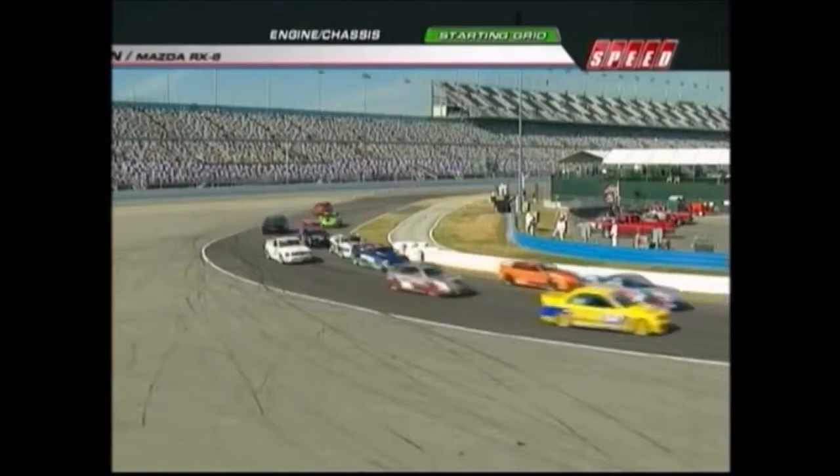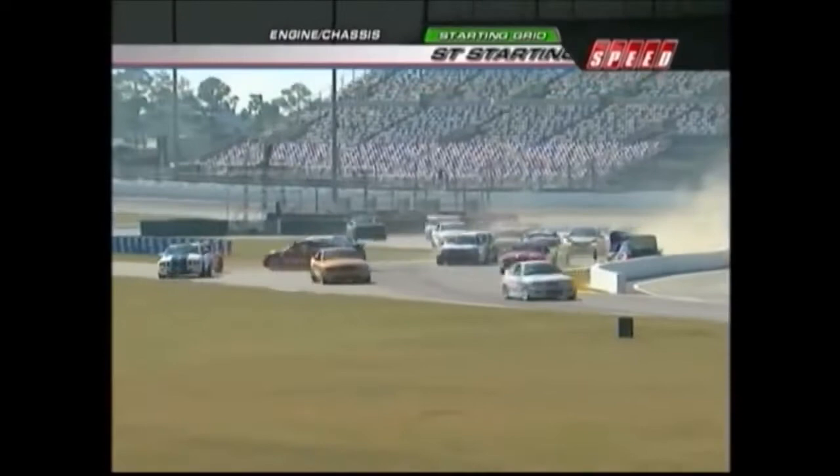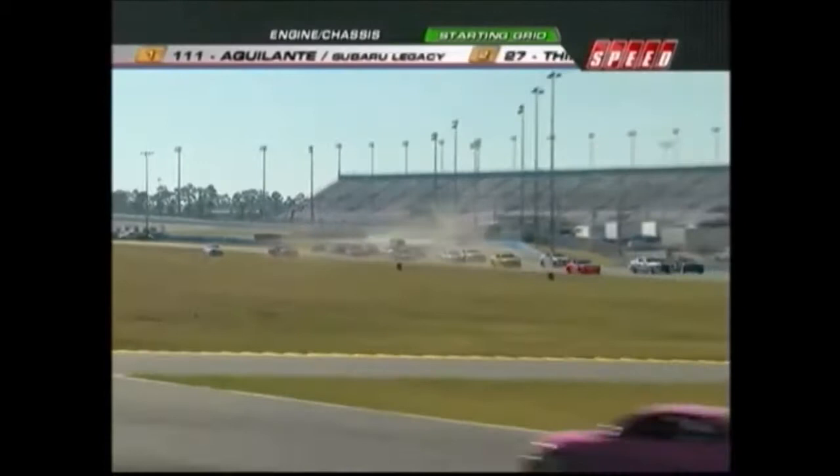Inside of turn one, but you'll remember there's extra asphalt to the outside. Oh, and a big crash as they head through the S's. That's a massive wreck. It looks like it could be one of the Kinetic cars, that familiar blue and green livery. Everyone takes avoiding action — big damage there, Calvin. Full course caution.